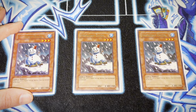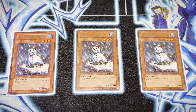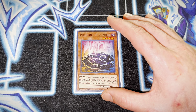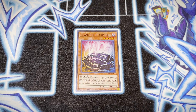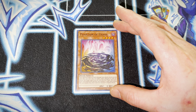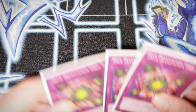I play three Snowman Eater mainly because if you're going first in this format this card covers so many matchups. If they're playing a slower deck where they might have to set up or set Ryko, this card just deals with it directly — it's good removal. A singular copy of Phantom of Chaos: since I'm opting to play Chaos Sorcerer, Dark Armed Dragon, and Tragoedia, Phantom of Chaos is a great applicable use — it can come up quite a bit especially if you mill your Dark Armed Dragon while playing cards like Charge of the Light Brigade. They all just go hand in hand.